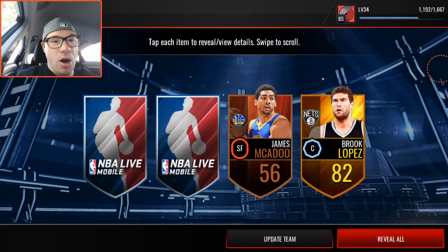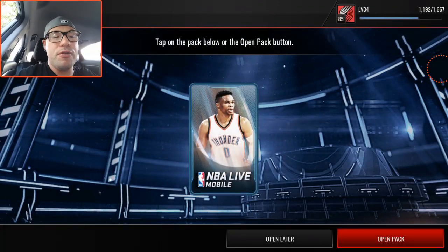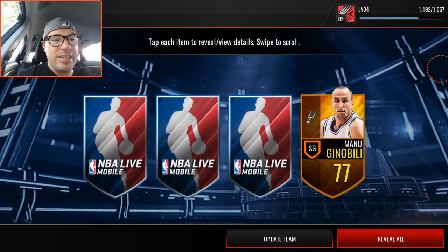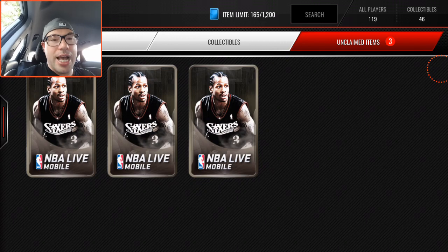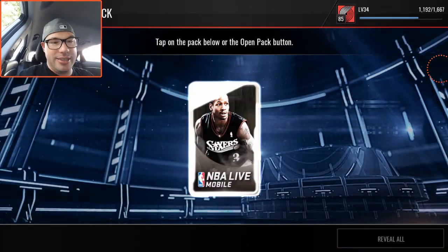There's another Brooke Lopez, 82 overall, and one more pro pack before we move on to the legendary packs. That's what I'm talking about — we already got the CP3, there's Manu Ginobili in this pack, and an impact Kristaps Porzingis collectible. Okay, three legendary packs to go — let's see what we can get.